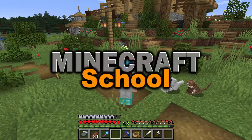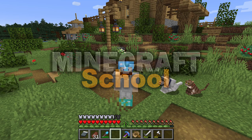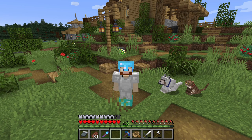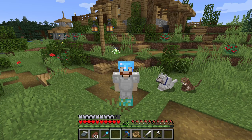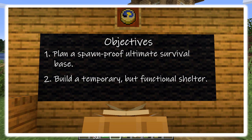It's time to say goodbye to our home, at least temporarily, because we are going to start designing and building our ultimate survival base in this episode. Our objectives today are: number one, plan a spawn-proof ultimate survival base, and number two, build a temporary but functional shelter.